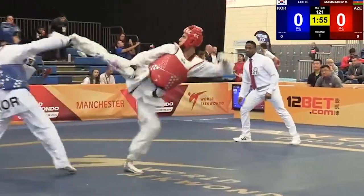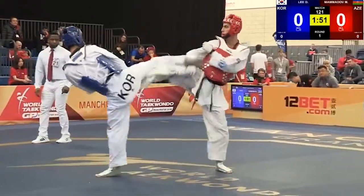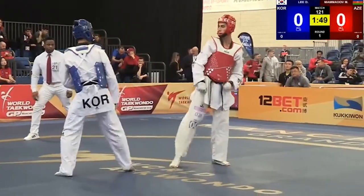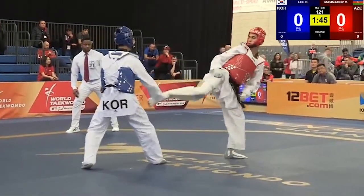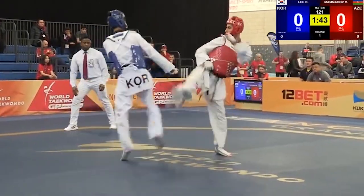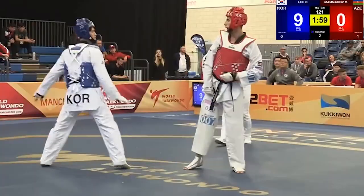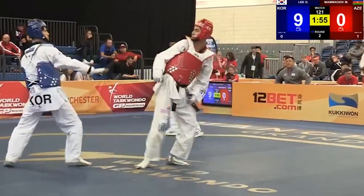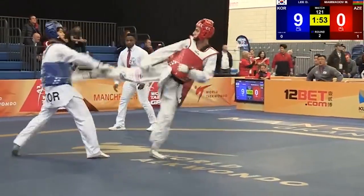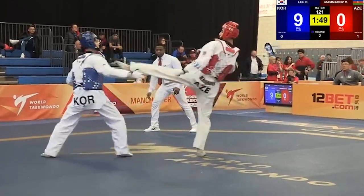In both fights they are playing against a taller enemy, so I decided to see which are the main strategies to beat a taller player. Let's start with D-Li. His main strategies are: keeping the distance when he doesn't want to fight, and the second main strategy is one hand must be in the middle to control the enemy's leg. You can use this technique against every enemy, because you can stop a Yop Shaggy, which is a common kick right now.